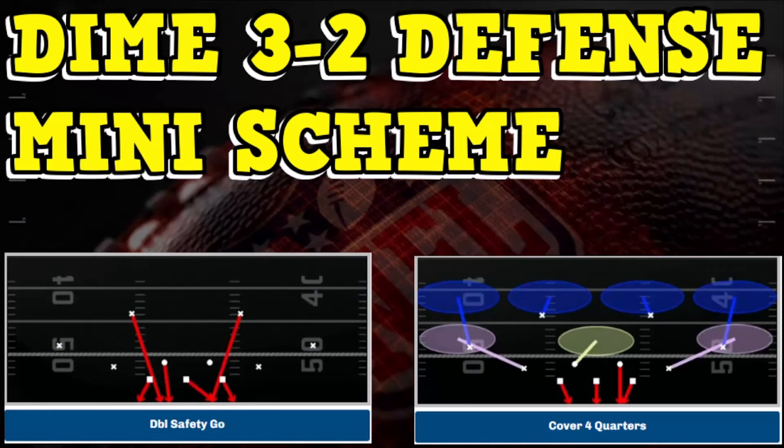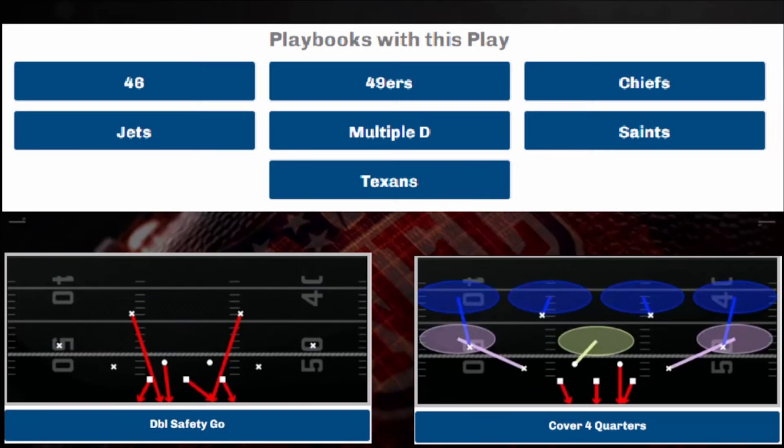I inadvertently had the game default to my Houston playbook instead. I had to scramble against this opponent. There are certain things I like about it and I've got to get in the lab to check it out. You can find this particular version — the Dime 3-2 — out of the 46 of the 49ers, Chiefs, Jets, Multiple D, Saints, and the Texans. That's how I got it; I use the Texans online as my team.